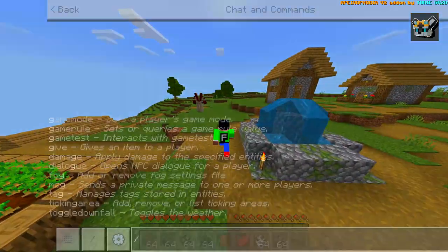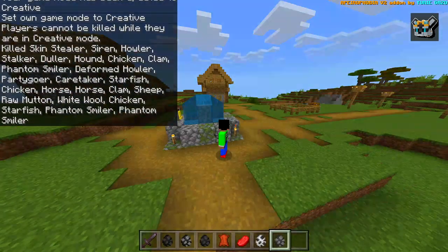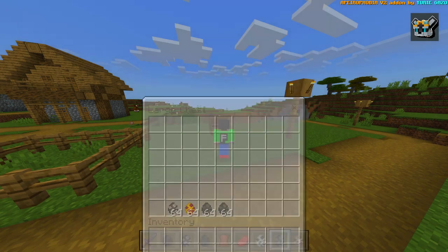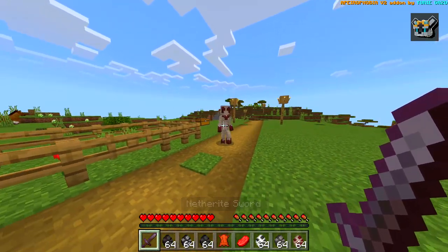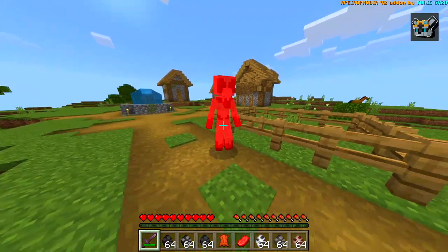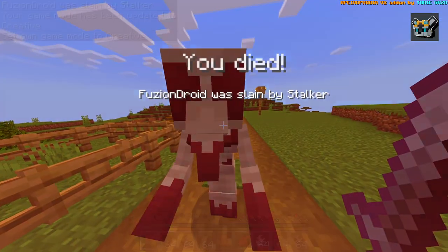I'm gonna get a sword out — a Netherite sword — and I guess I don't know which one I want to attack because they all look pretty scary. The Stalker looks pretty cool, I want to see if I can fight that. Let's jump into survival. Wait, does it kill me instantly? Okay, I just need to make sure I have some reach. How much health do you have — surely I can kill it right? It's still alive, not a good sign.